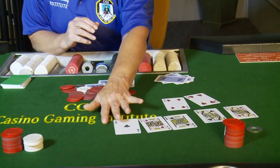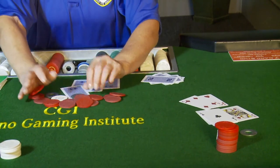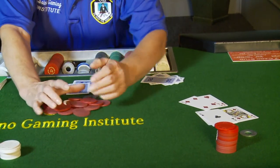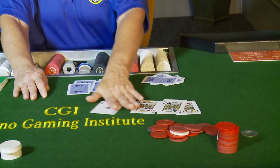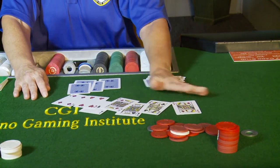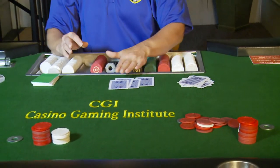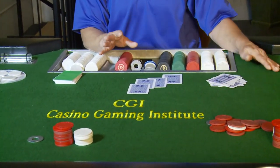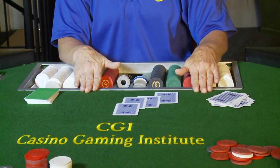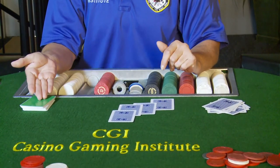I'm going to take the losing hand — I gave this player seven cards and I'm making sure I'm taking in seven. I'll place them in the muck, which goes on the left-hand side of the dealer. The muck is always messy; it is never neat. I'll push the pot to the winning hand with two hands. Collect his cards, confirm seven, and place them in the muck. At this point there are three important separate piles at the end of your deal: the muck, the burn, and the stub.